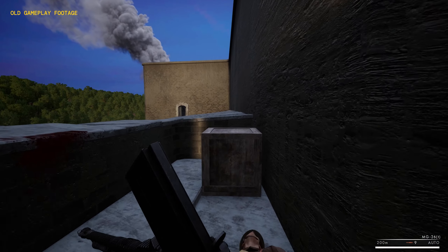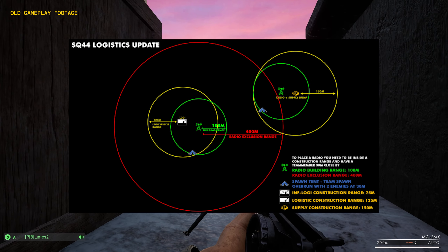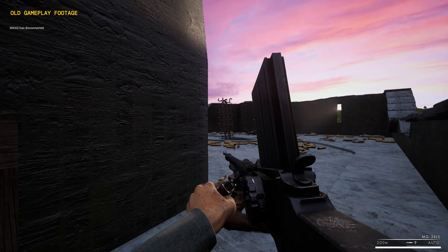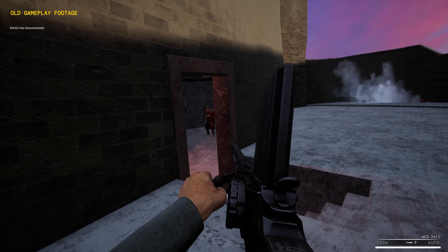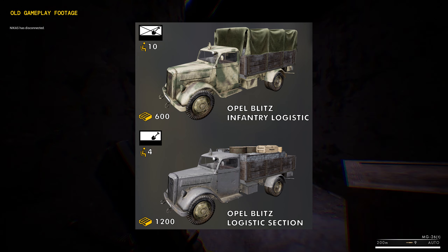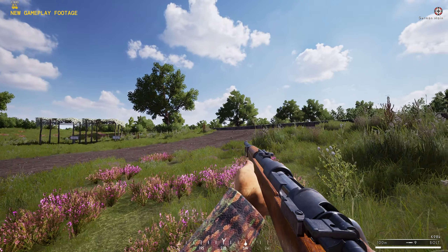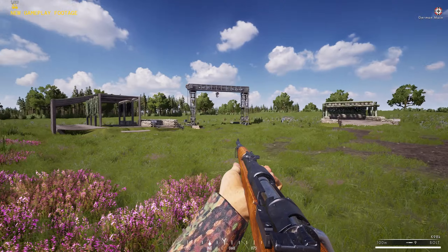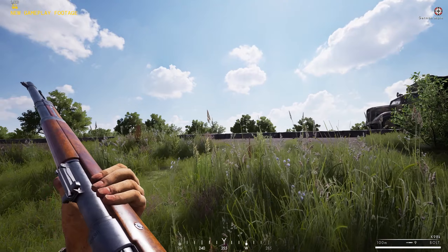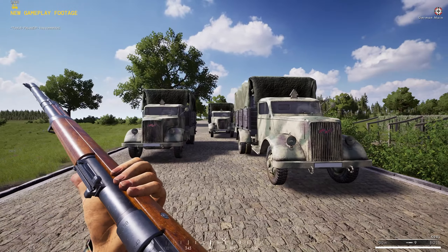They have undertaken a complete rework of the spawn and logistics systems. Now all infantry squads have access to a truck capable of carrying supplies. This empowers infantry squad leaders to independently build FOBs, with the FOB limit increased to 6. While infantry squad leaders can deploy light weapons using supplies, logistics squads will be responsible for keeping these weapons stocked with ammunition through construction points. Red zone restrictions preventing the construction of emplacements behind the lines have been introduced to mitigate backline camping, creating a more realistic frontline concept of warfare.